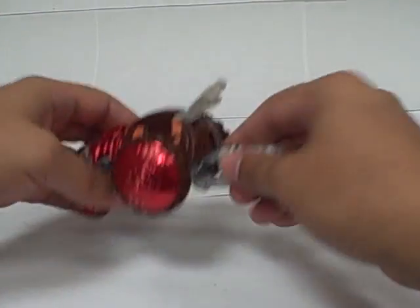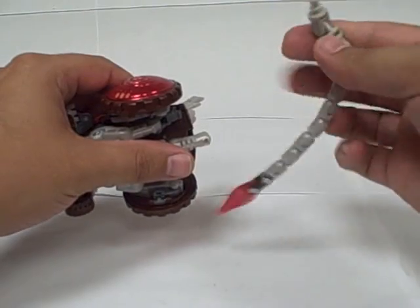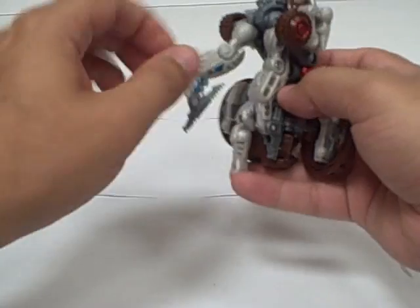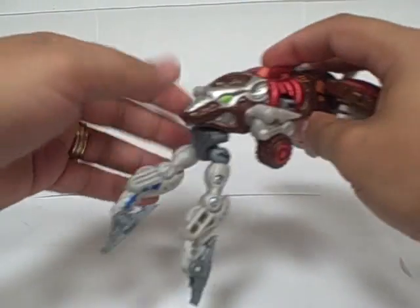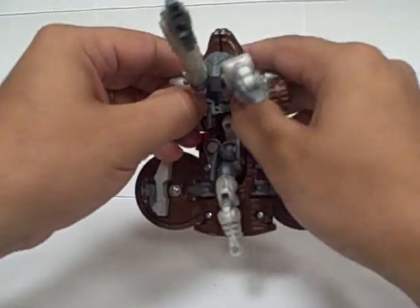To get him to robot mode, you just pull off his tail. You can leave it on if you want — it just turns into a whip weapon — but you just pull it off. Then put these legs out, pull the legs on the robot up, and split his rat mode head here.